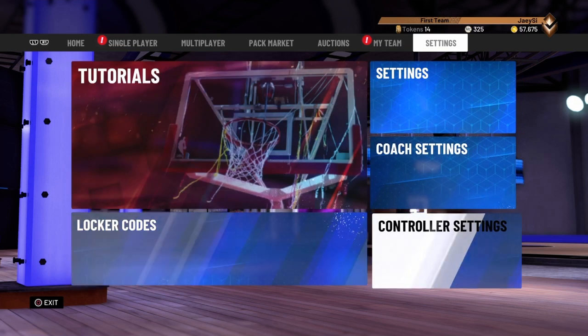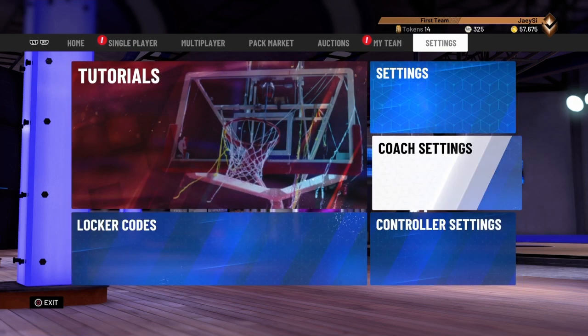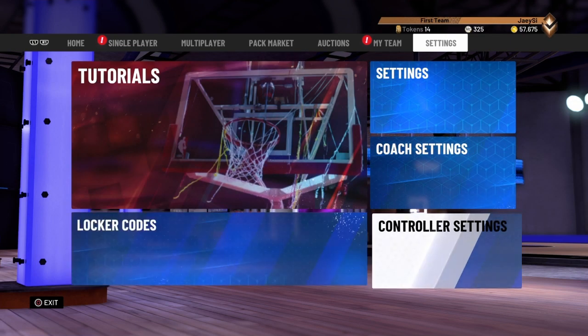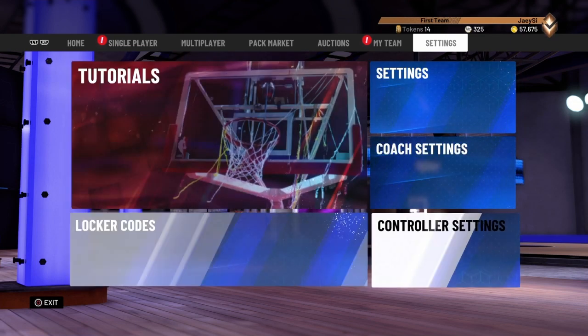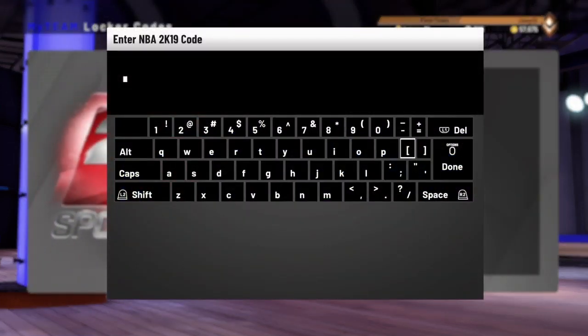Today I've got an opportunity for you guys to get a Pink Diamond LeBron James card. This is a 96 overall. Before we get into the video, make sure that you guys subscribe to my channel if you are new — become part of the notification gang, like this video, and throw a comment up. This is a very Merry Christmas for the MyTeam community. Without further ado, let's get right into the locker code.